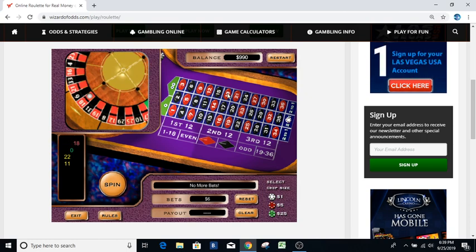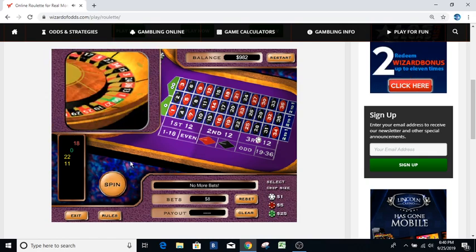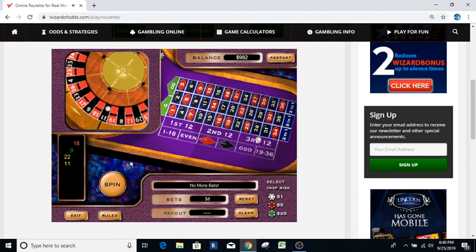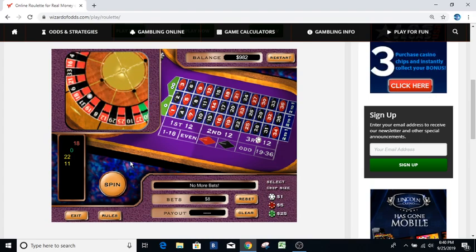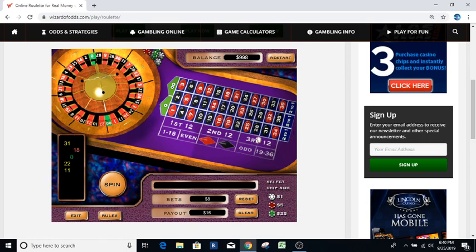That's an 18 — loser. Now we're going the farthest one out. We had an 18, a 22, an 11 — farthest one out is here on the third 12, and this is going to be an eight dollar bet. Okay, so we should be up a dollar plus one dollar per every roll. We did five rolls and started with a four dollar bet, so this should be up nine bucks. Let's clear it out.